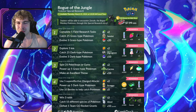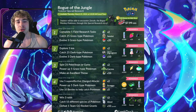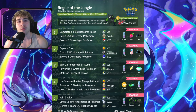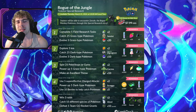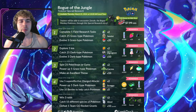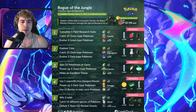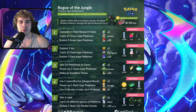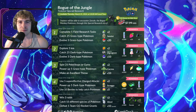Page two: walk five kilometers, catch 25 dark-type Pokemon, evolve three dark-type Pokemon. Rewards are two Golden Razz Berries, a Galarian Zigzagoon encounter, 10 Great Balls, 1,000 Stardust, five Hyper Potions, and two Charged TMs. Page three: spin 25 Pokestops or gyms, power up five grass-type Pokemon, make an excellent throw. Rewards include two Silver Pinap Berries, a Cacnea encounter, 10 Ultra Balls, 1,000 Stardust, five Revives, and one Incense.